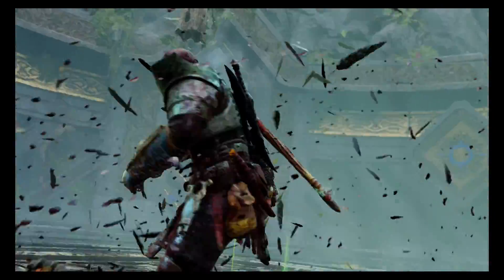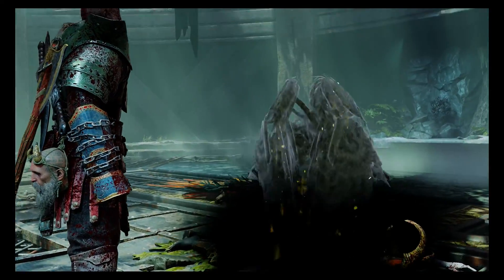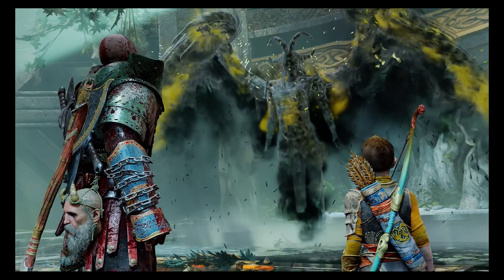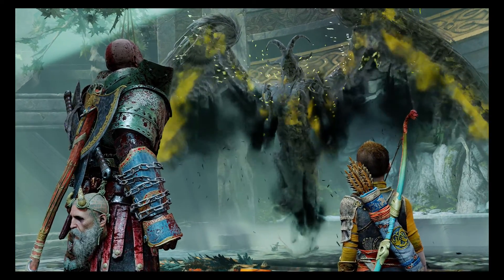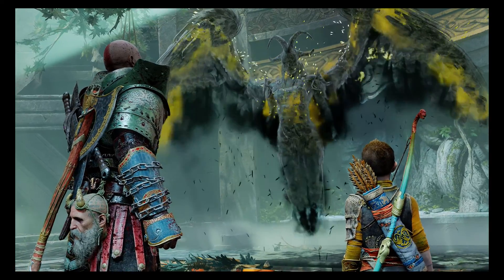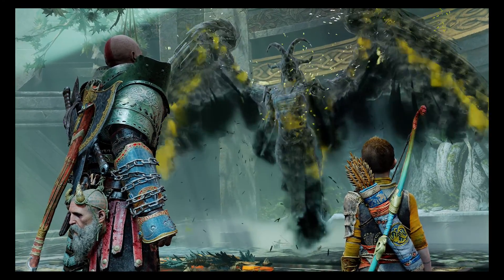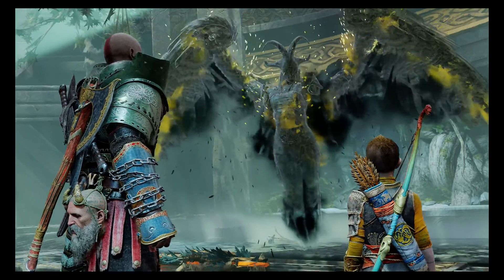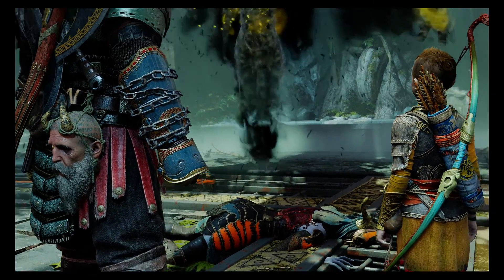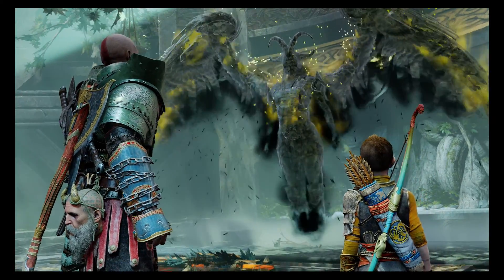No more wings for you! That freed me from my corrupted form — you have my eternal gratitude. But my sisters remain trapped as I was. Take my helm, find them, free them. The fate of the Valkyries rests on your shoulders.